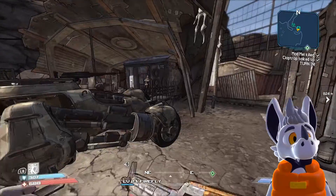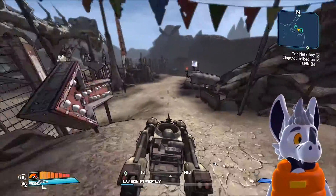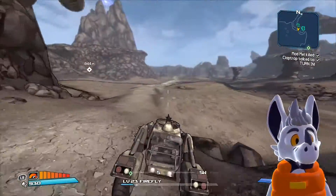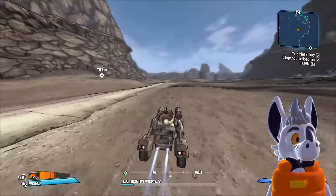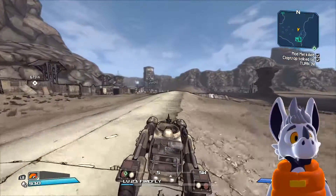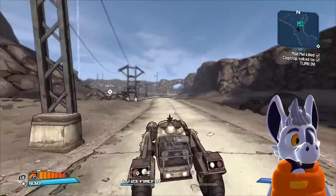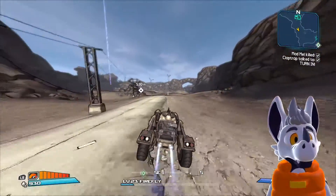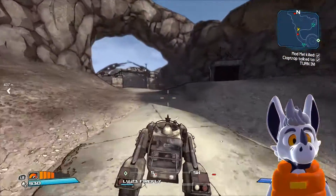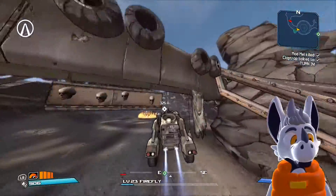Honestly, I think we took care of all the bounties in this area, so we never have to come back here again. God forbid the fast travel works, you know. We just have to make it to New Haven and finish up stuff. We're already level 23. I think we're way ahead of the level disadvantage — the final boss in the main story is around level 32 or 33, so we're kind of on the right track, knowing we literally just started the story. I'm enjoying it, I'm enjoying it for what it's worth.